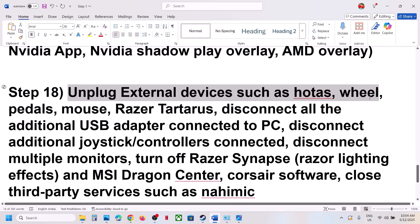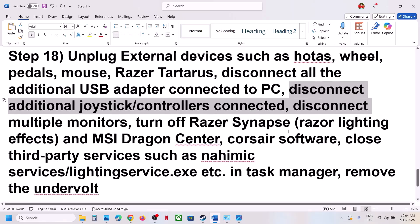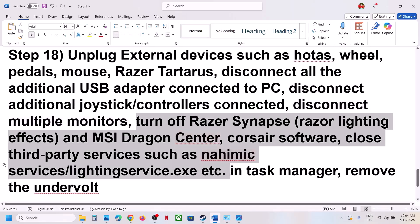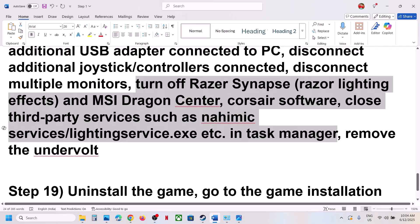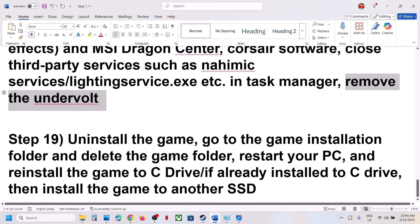The next step is to unplug all external devices — HOTAS, wheels, pedals, USB adapters, extra controllers, and multiple monitors. Also close any third-party applications or services running in the background. If you have an undervolted computer, remove the undervolt setting, then launch the game.